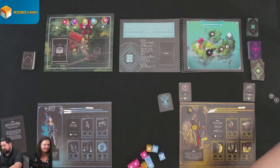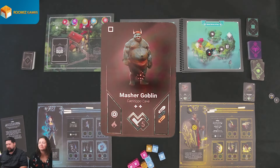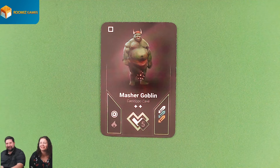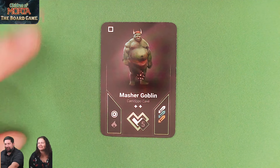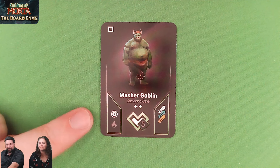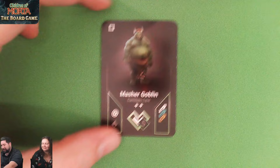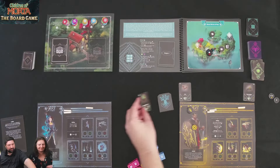Kim, your enemy is a Masher Goblin. Far left for you — you get rage and money, five health, two experience, and he attacks with a ton of damage. At least you only have one of him. So that is the encounter part.